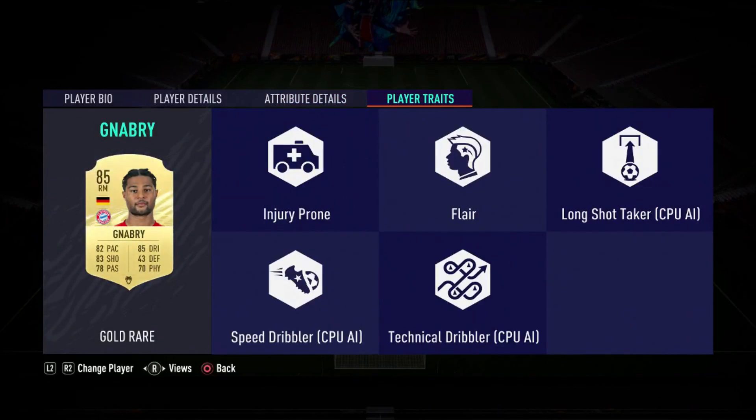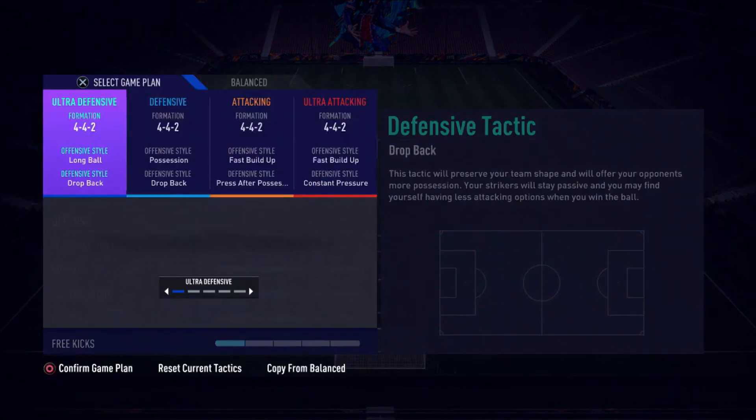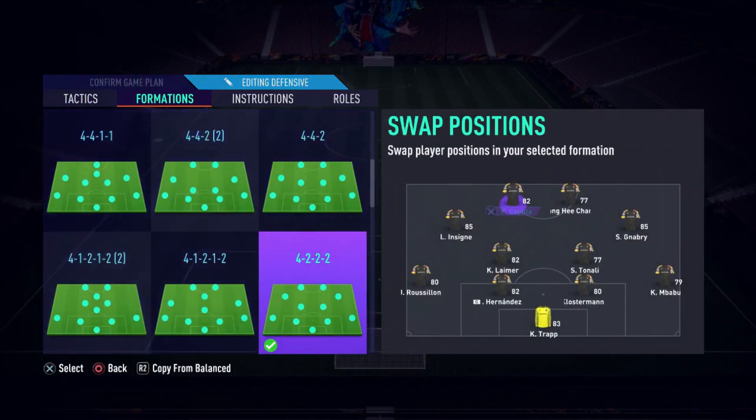I reviewed Sancho, now it's time to review Gnabry. He does have the Flare trait, which is a decent trait to have. We'll be rocking with a 4-3-2-2 formation — exactly what I used last year and I'm in love with it. We're going to have Lamar and Tonali at CDM, with Gnabry on the right and Insigne on the left, Caputo and my other striker up front.